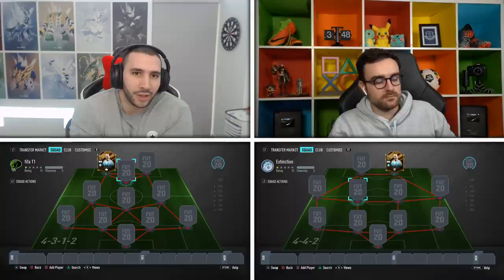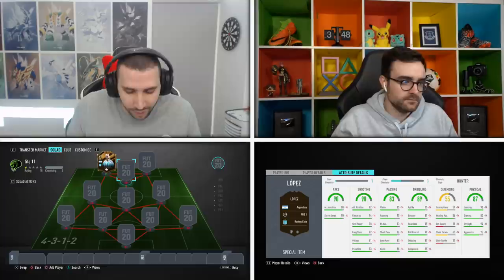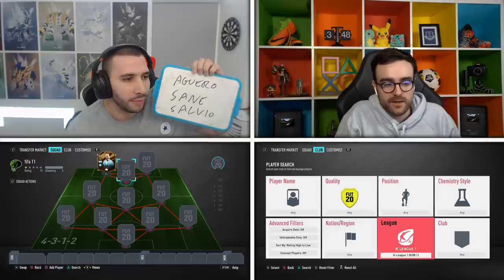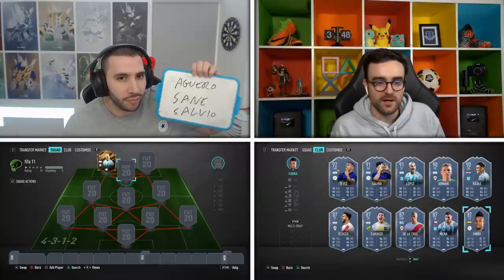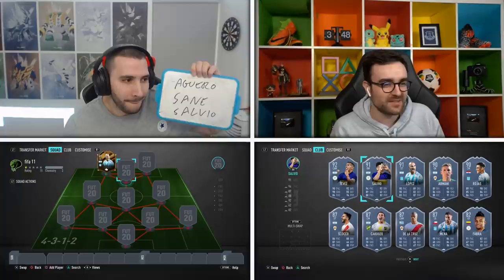This is going to be interesting because it's a league we haven't done Squad Builder Showdown on at all. It's kind of predictable who you're going to start with because he can't link too many players other than Argentinians. Is there any Argentinian league players that are sick? Loads of them have special cards for the World Cup ball. There's Tevez, Salvio, Almany, Rojas, Skocco, Cardozo, De La Cruz, Menya.